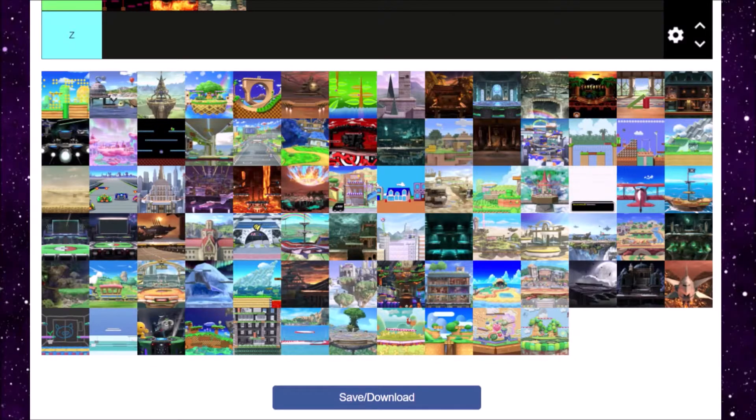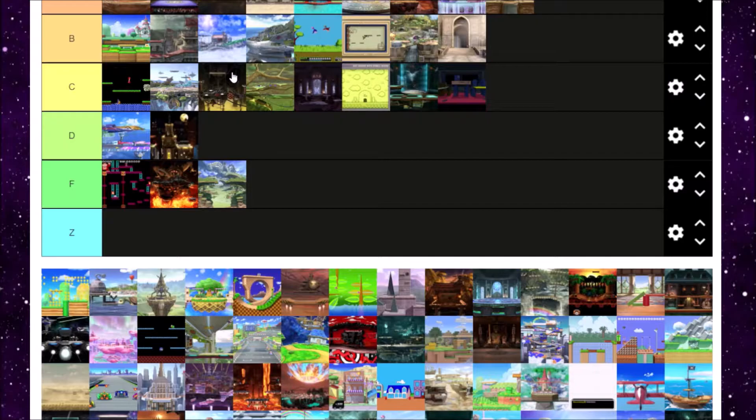Golden Plains — it's funny because New Super Mario Bros. 2 is one of the few New Super Mario Bros. games I've never played, but I do own the game. The coin mechanic is interesting, but when you turn into a golden character it's super overpowered on a very small stage that also scrolls. You can die so easily on this level, literally at zero when you just spawn. Honestly, Golden Plains doesn't do it for me — D tier.